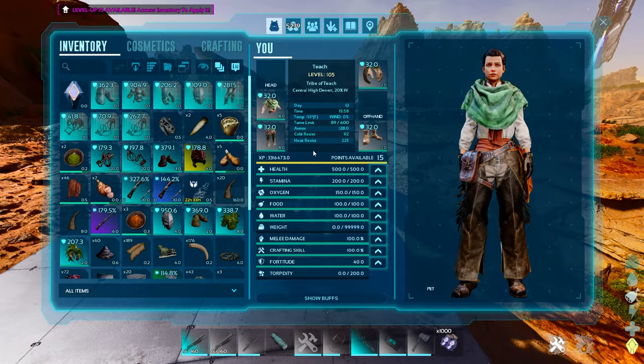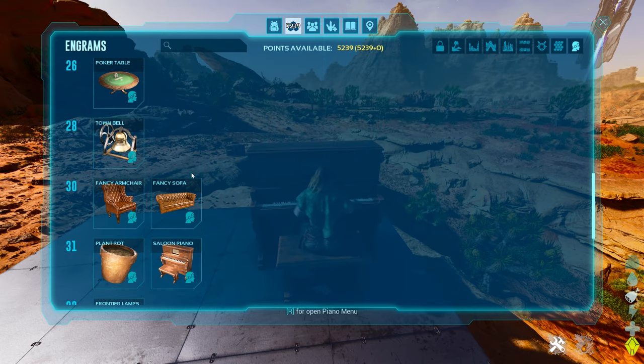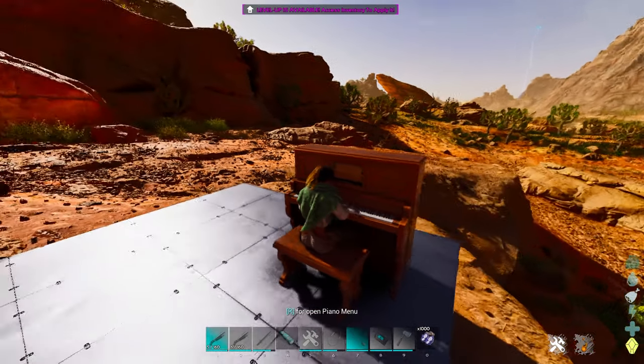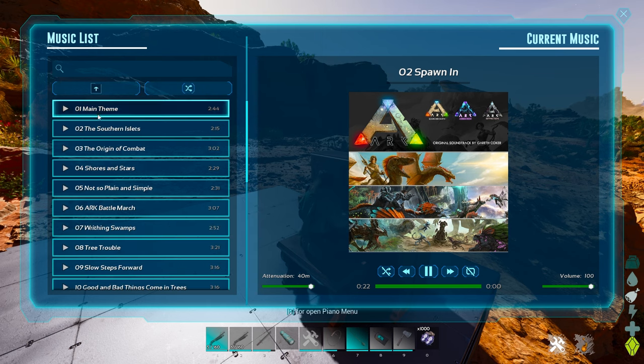All you have to do is craft a piano by going into your engrams and learning the piano engram, which can be learned at level 31. Once you're there, hit R and you can go inside and play the different theme songs.